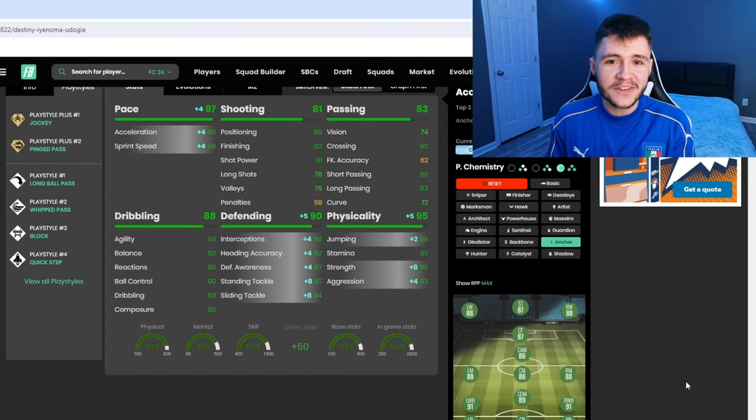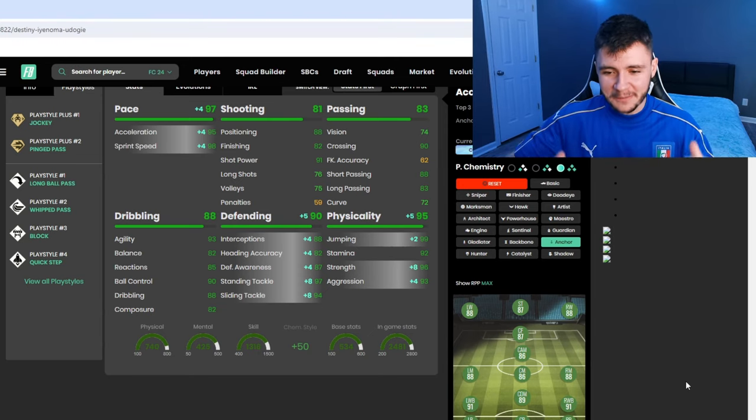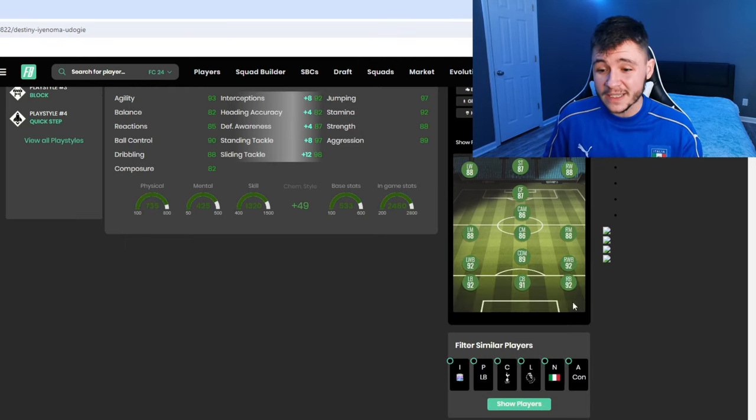The second chemistry style you can give the card is the anchor. With the anchor we're still getting a pretty decent pace boost — he's going to have 97 pace overall with 95 acceleration and 98 sprint speed, 90 defending overall, and we're going to make his physicality even better in game. It's going to give him 95 physical overall, 96 strength, and 93 aggression. Really solid stats right there. With the shadow chem style he does become a 92-rated fullback, which is going to be very interesting to test out in game.